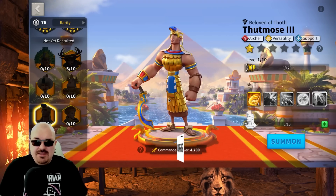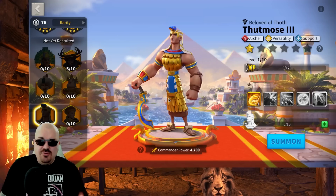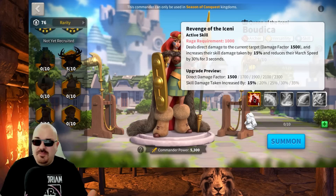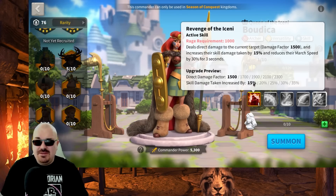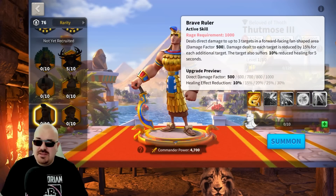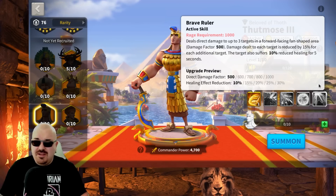My recommendation for Thutmose III is KVK 1, 2, and 3 at most. When it comes to Season of Conquest, I don't recommend investing in Thutmose III. If we compare the primary skill, Boudicca does 2300 damage factor on a primary target and increases skill damage taken by the target by up to 35%, which is pretty huge, plus reducing march speed. Thutmose only has 1000 damage factor — less than half — and then he has healing effect reduction by 30%, which is nothing important.